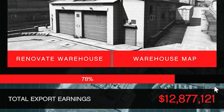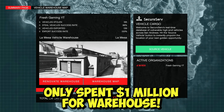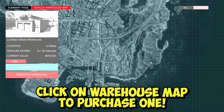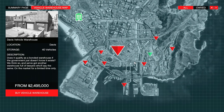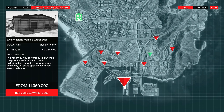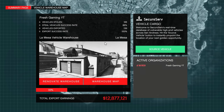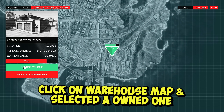I've earned over $12.8 million doing this business, which is pretty good considering I only spent about a million dollars on my warehouse. If you don't already own a vehicle cargo warehouse, click where it says warehouse map and then all. The cheapest one you can buy is at the very bottom of the map at $1.9 million — a little expensive, but you're going to make that money back in no time.